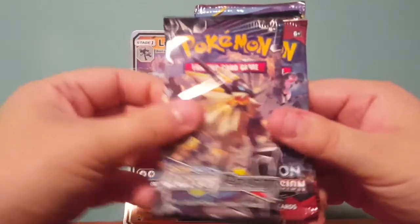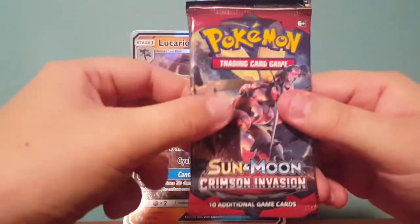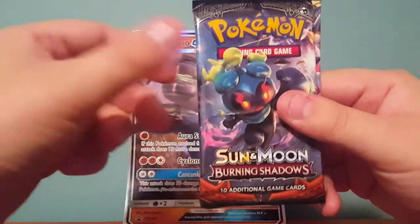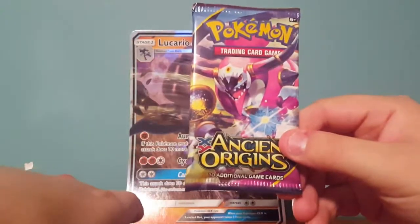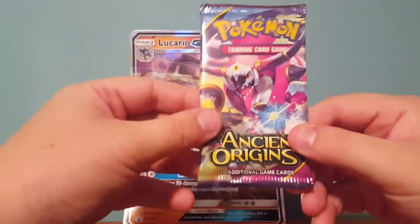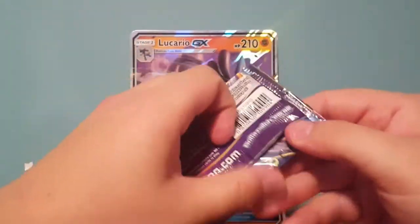So we have an Ultra Prism, a Crimson Invasion, a Burning Shadows, and an X&Y Ancient Origins. As usual we'll start from oldest to newest.